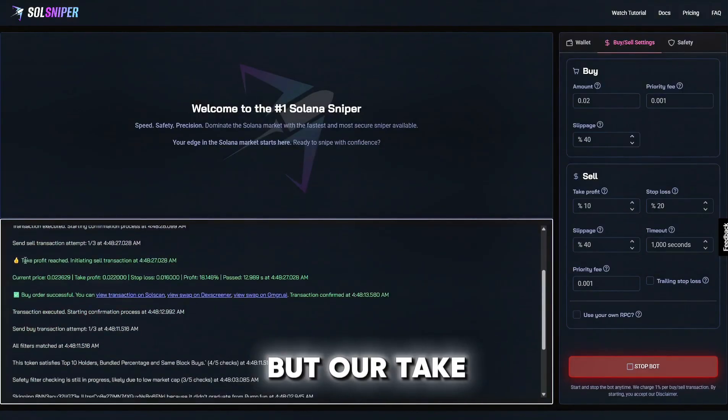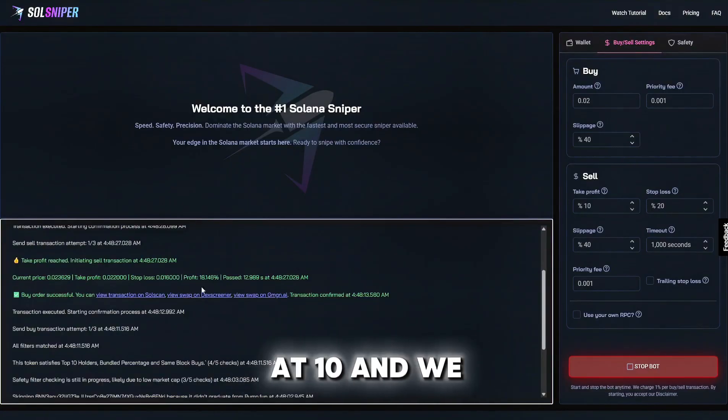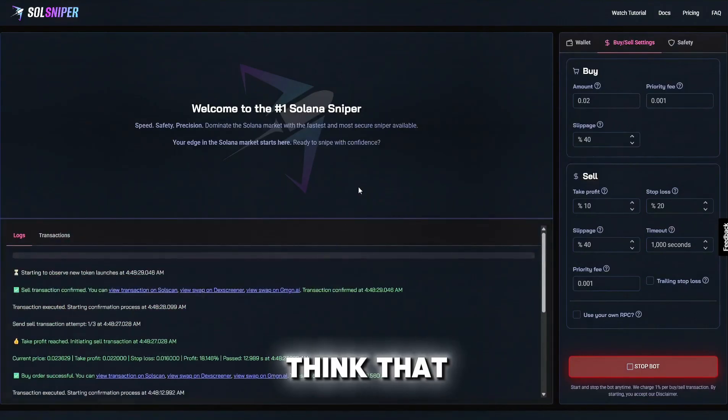Our take profit reached immediately — that took 13 seconds. I did lower the take profit to 10% for the sake of video length, but I had it set at 10 and we took it out at 18%. You cannot go wrong with that.